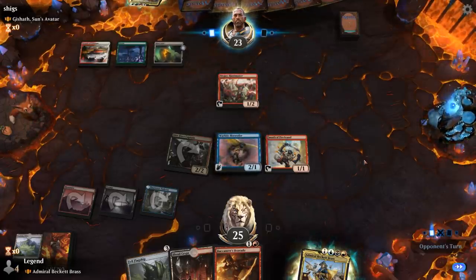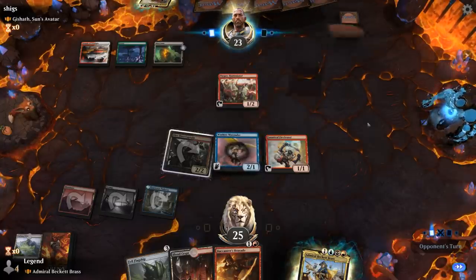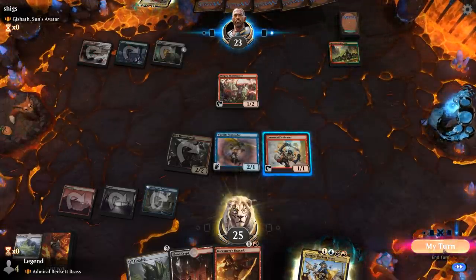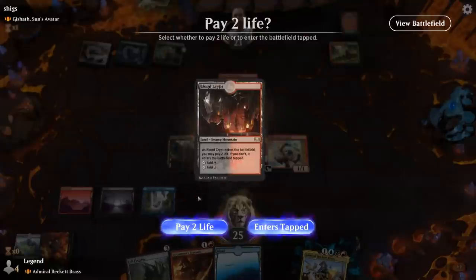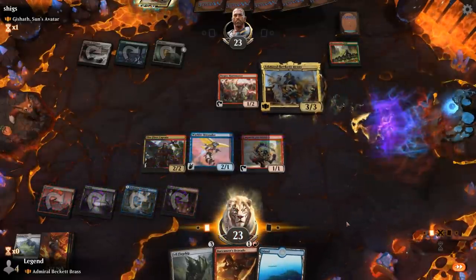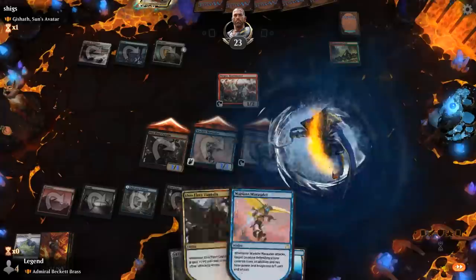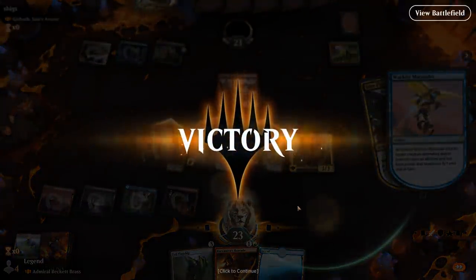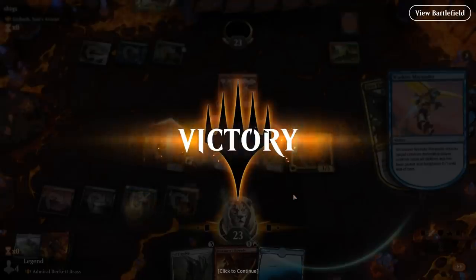Blast Zone can blow up Firebrand eventually but not right now. The opponent plays Rhythm of the Wild. Our opponent concedes — they're going to have to chump, lose their Huntmaster, or let us steal it or their Rhythm. If they don't have a sweeper — which is unlikely in a Dinosaur Ramp deck — they're going to be in a lot of trouble. That's the power of Admiral Beckett Brass on the play: you curve out and if the opponent doesn't have a removal spell handy, they get run over.